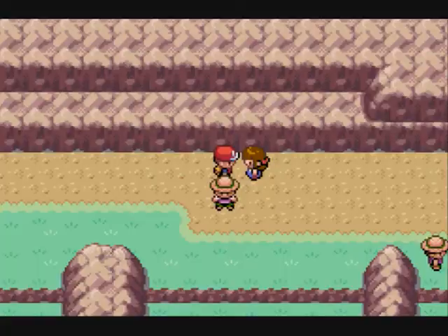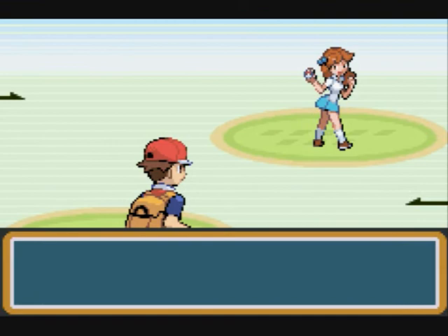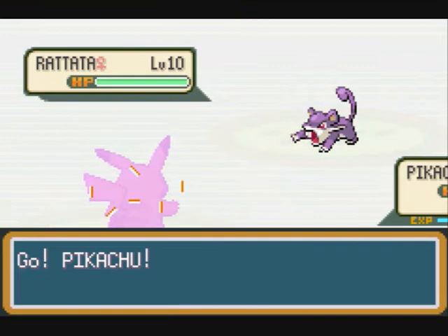I'm going to go up this way first because I can battle that previous trainer after. Let's see what this little girl has — Sally has a Rattata.